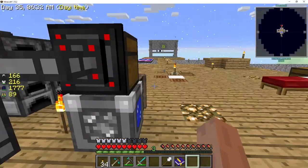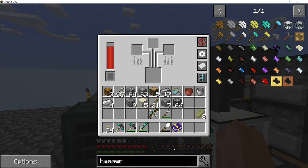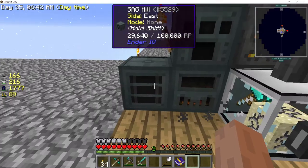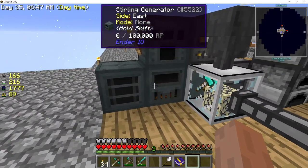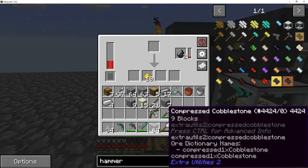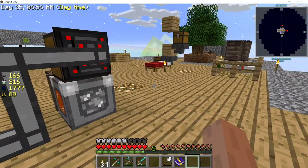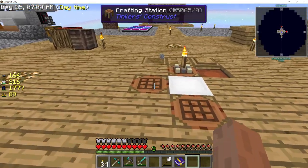Off-camera I was able to make some steel. I made this alloy smelter - you put a piece of iron and four pieces of coal dust in there and you end up with steel.